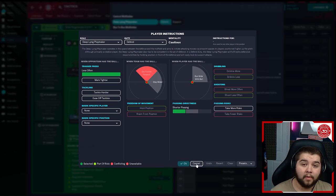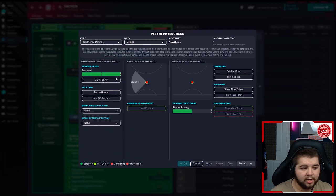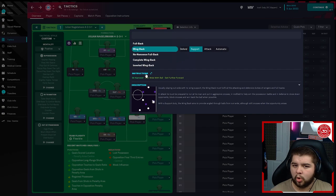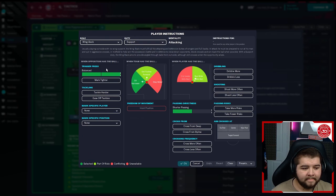On the left, a wingback on attack duty — they play such a big role in this system, so let them have a license to roam. Balanced on the trigger press, get further forward, sit narrower, run wide with the ball, shorter passing. The ball-playing defender on the left — balanced and shorter passing. Same on the right — balanced and shorter passing. The right back is a wingback on support duty — if your right back is better going forward than your left back, switch it around and have the attack duty fullback going down the right. Balanced, sit narrower, get further forward, run wide with the ball, shorter passing. Finally, the sweeper keeper with shorter passing selected.